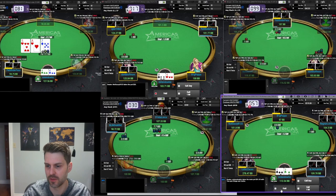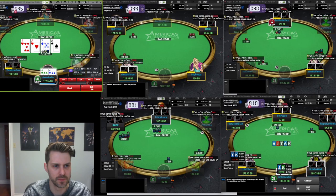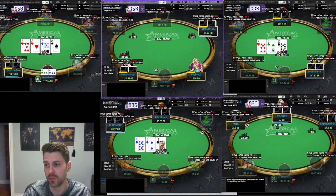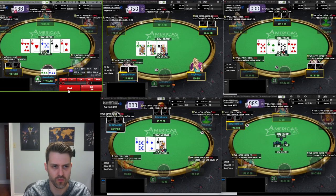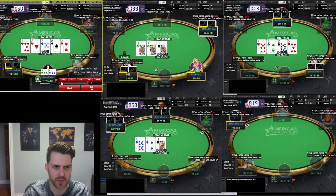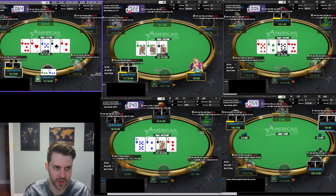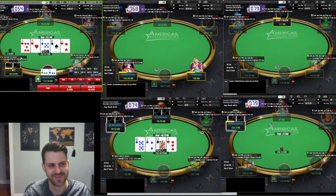Just check to the river and value it — the two pair gets called by worse two pair. Interesting check-check. I don't think this hand wants to do anything except check. It's non-zero that we showdown and beat like king-queen or something. Very interesting — if we check and any bet comes it's because it's not a line you see a ton of bluffs in, right? It's a very easy spot to just bluff the flop, but again we can showdown here and win sometimes.